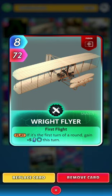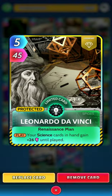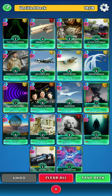Next up we have a fusion card, Right Flyer. On the first turn of the round, gain plus five — it can come in handy sometimes, not so much this week. Next up we have Leonardo da Vinci: your science cards in hand gain 26 until played. Fairly self-explanatory for this deck.